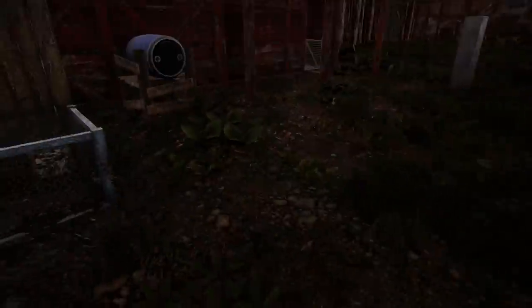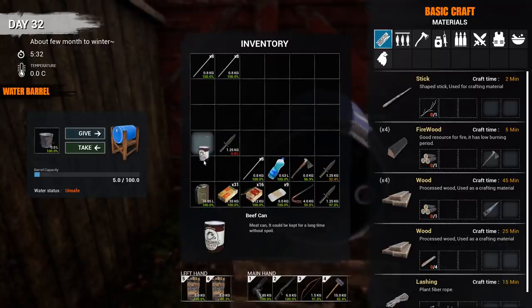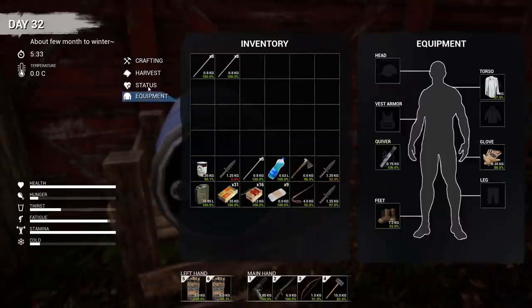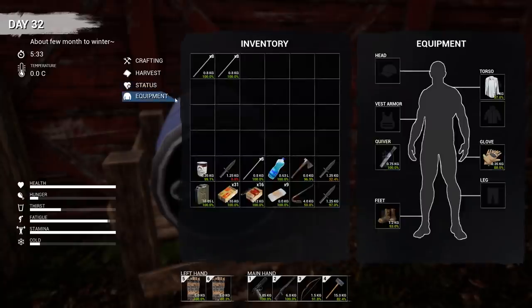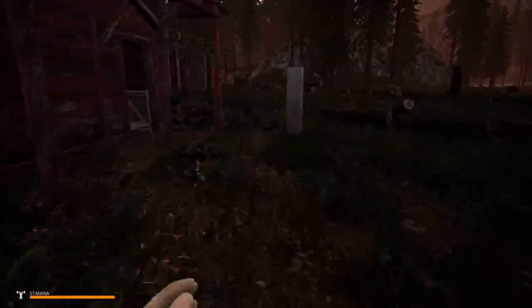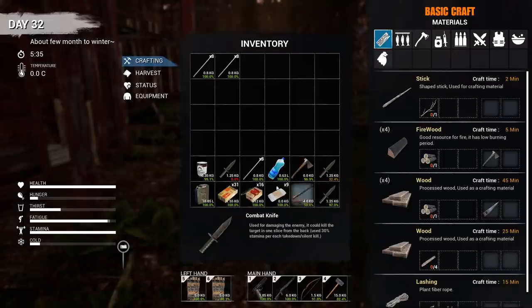Now we're going to go out, kill ourselves a bear, and break up some more cars, man, because we need those parts so badly. They just go so quick. It takes two of those parts — like if we break up a car, we get enough components for two of these fences. Yeah, that's not a lot guys, it really isn't. All right, so we're hungry. Might as well go and eat now. If we get back in time, we might be able to make some stew. I do have some carrots and potatoes.